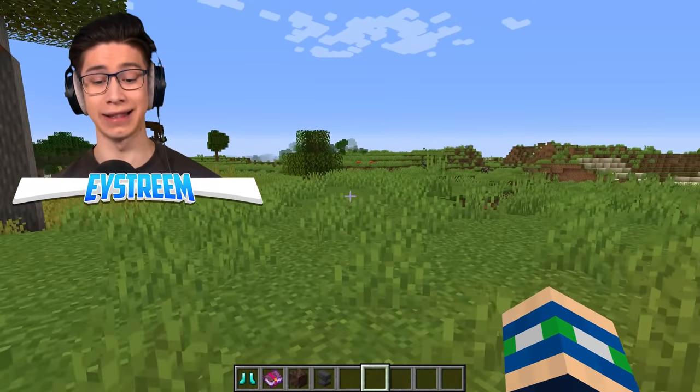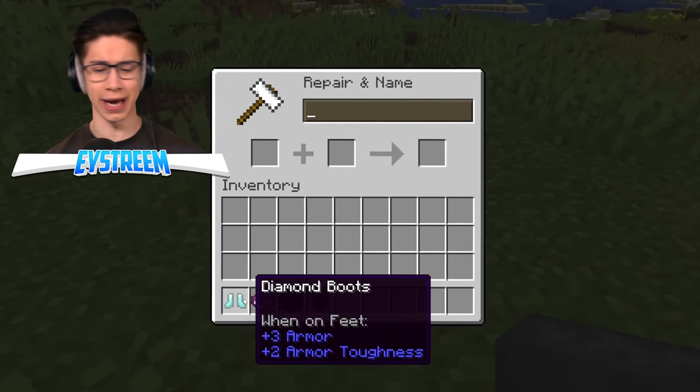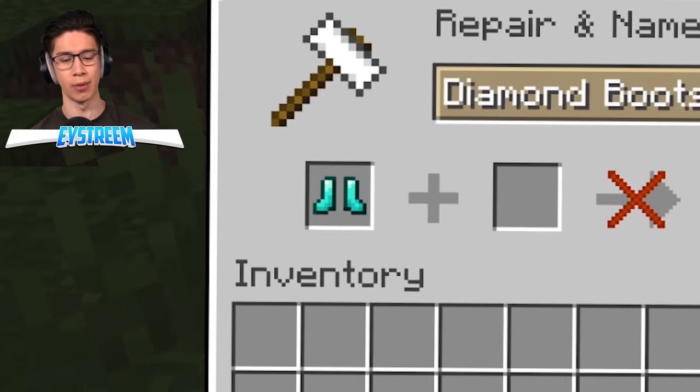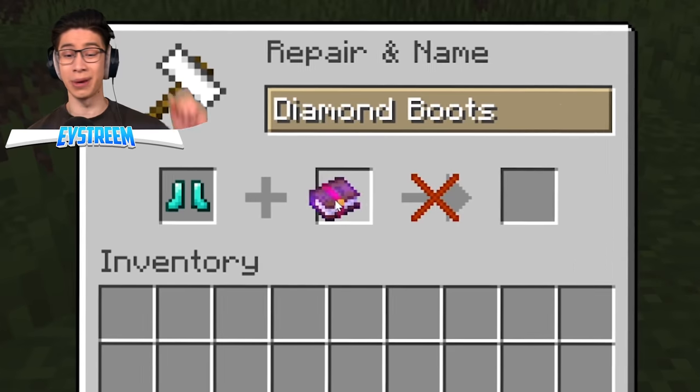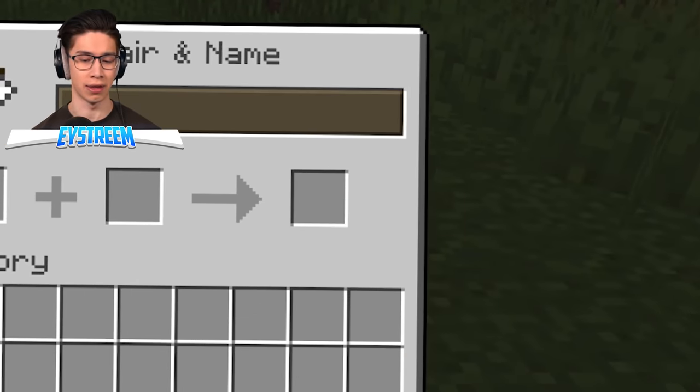So to test this, we're first going to need that soul speed enchantment. Let's chuck down an anvil and open this up. We're going to need some booties — I got some diamond ones right here, but you can use any type of boots. Then we need our soul speed 3 enchantment book, and that'll give us some soul speed 3 boots.